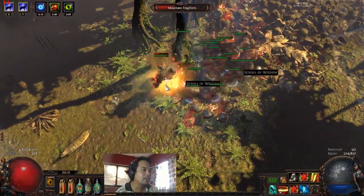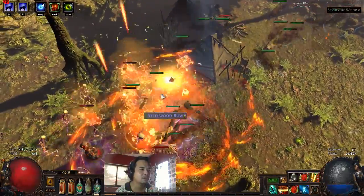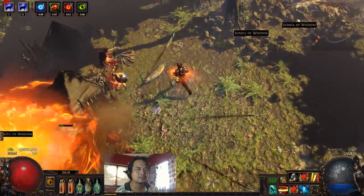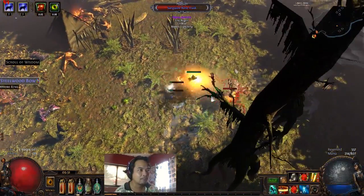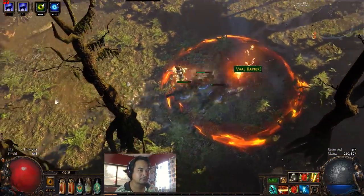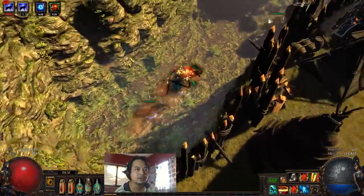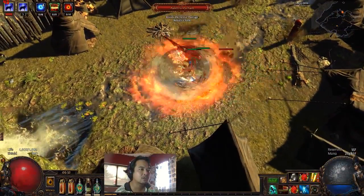I was playing around with Ancestral Call — the new red gem — but it doesn't really work for this build. It would probably work on a Molten Strike build, which I'm excited to make after this. Spoiler alert: I'm going to make a Multistrike build next. All right, I think this is the boss now — we're about 15 minutes into the map. Let's get into killing the boss.